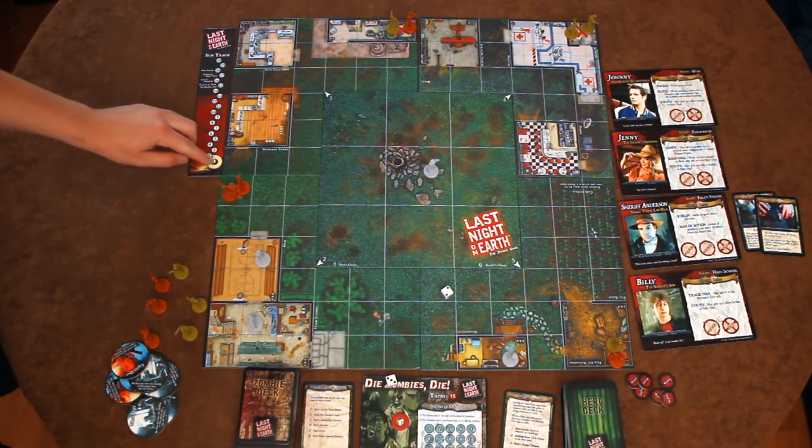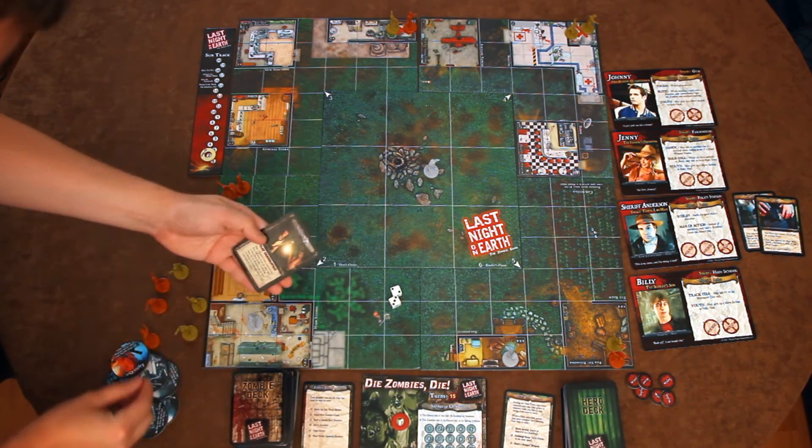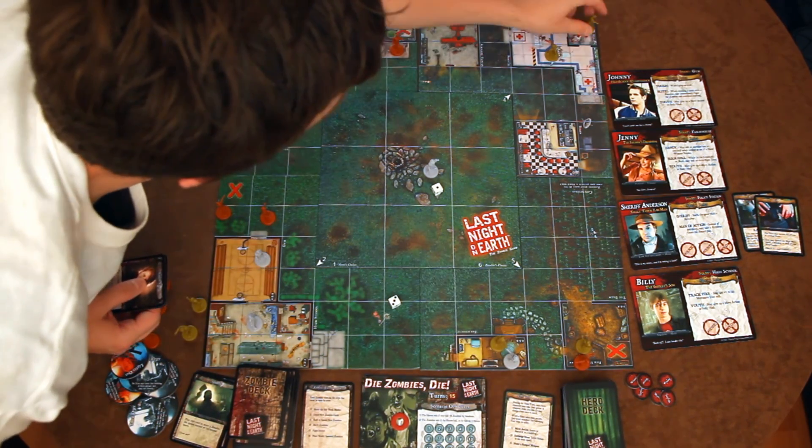On the zombie turn, the zombie player moves the sun tracker up one mark and then draws up to their combined hand limit of four. Then they roll to see if any new zombies are going to be spawning that round and then they move their zombies.